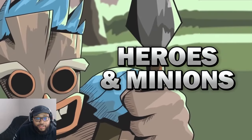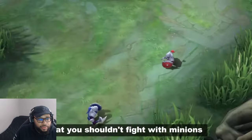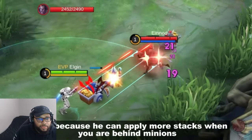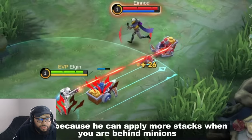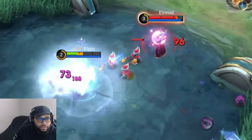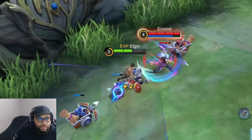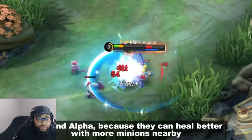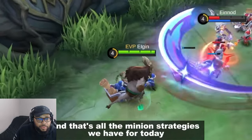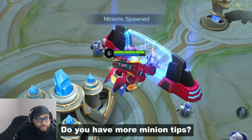Number nine: heroes with minions. These are heroes you shouldn't fight when minions are nearby because they become stronger. Brody can apply more stacks when you are behind minions. Vexana's passive makes minions explode. Arlot can heal more with his second skill. Ruby and Alpha can heal better with minions nearby. That's all the minion strategies for today — if you have more tips, share them in the comments.